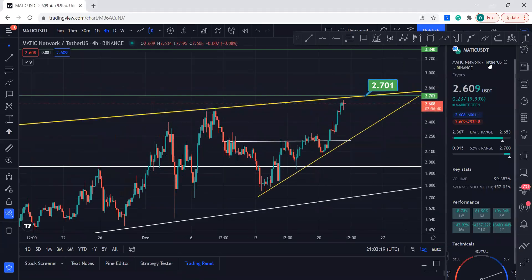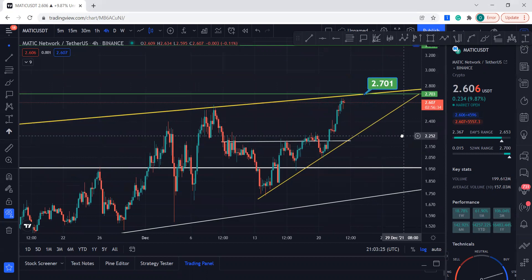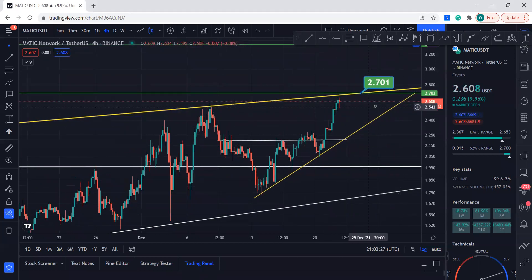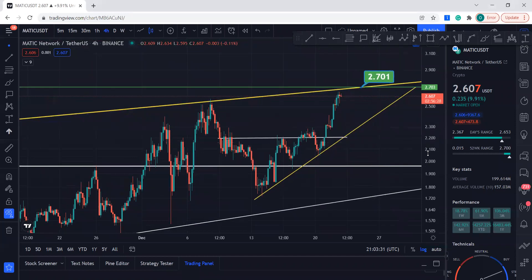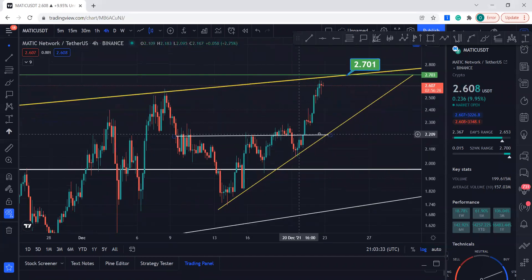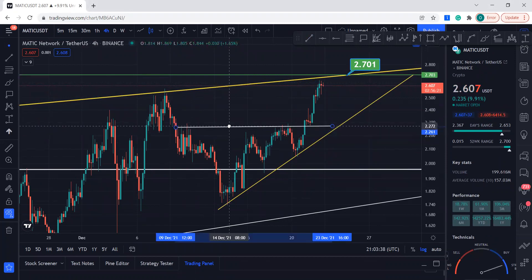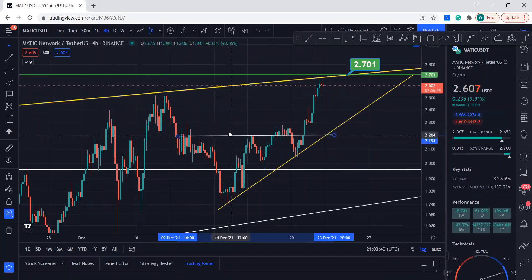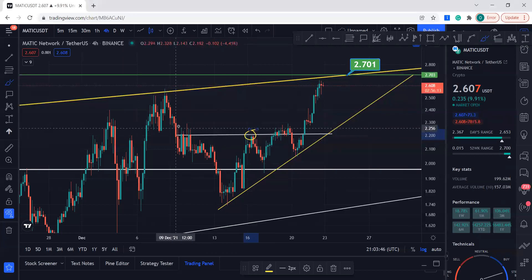Hello guys, welcome to my YouTube channel. Let's quickly cover MATIC Polygon token. Polygon is just killing it right now. The price target was $2.70, but I'm going to readjust that price target because I have redrawn this neckline. If you just measure this neckline, it used to be here but I moved it a little bit below, right over here, because we can clearly see this is the resistance.